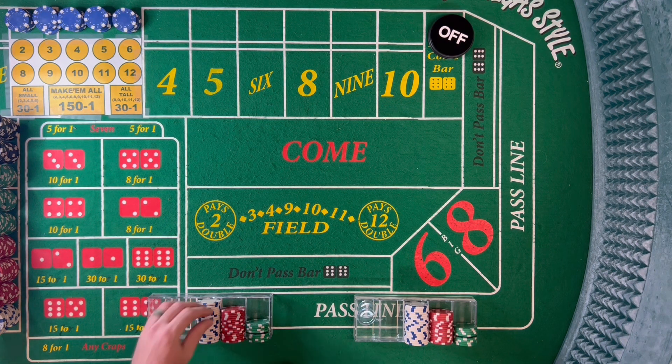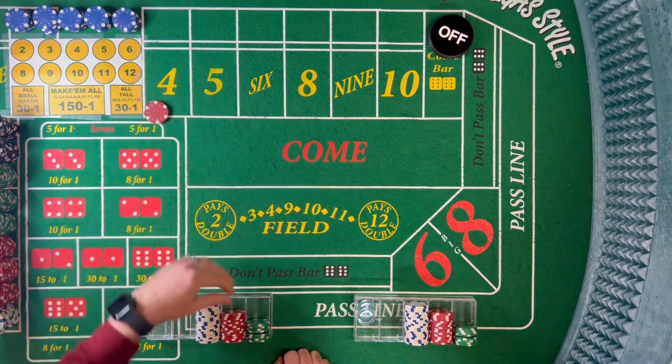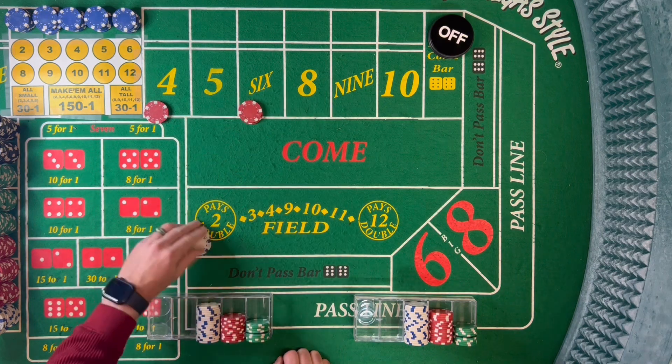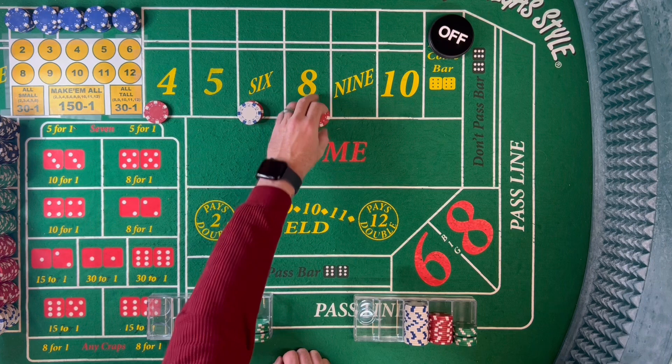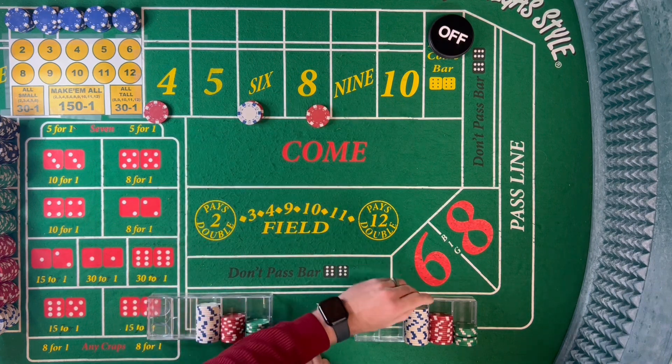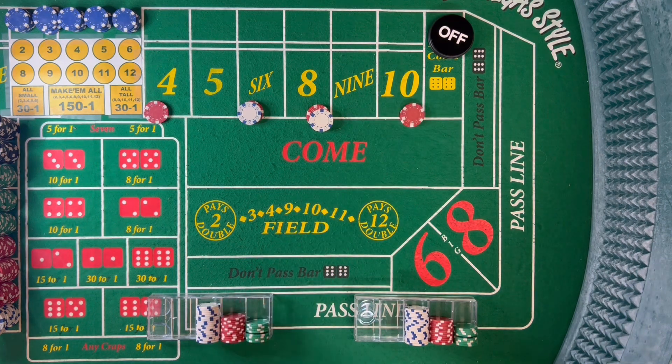They'll be laddering at different levels depending on what you hit, and you'll also be increasing the number of combinations to hit — 8 combinations per person instead of 6 if you were just betting the 4 and 10. So we're going to roll this out and see if a combined $300 bankroll can win some money betting uptown-downtown with the 4 and 6, and the 8 and 10 as ladders.